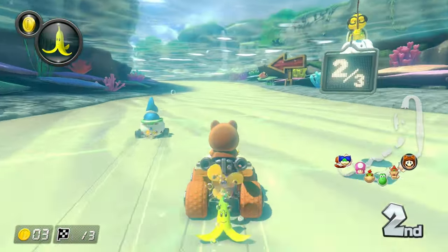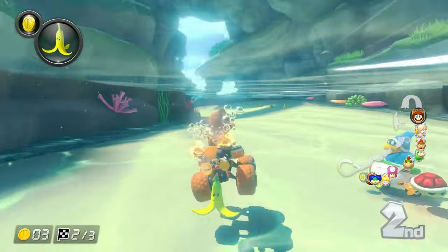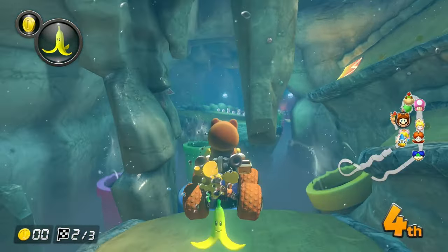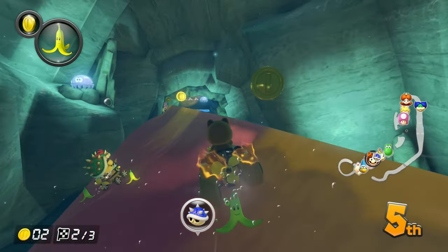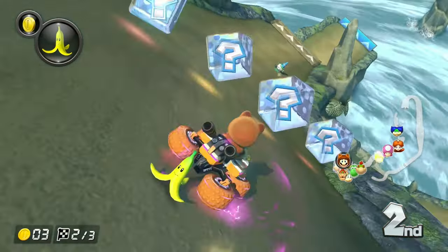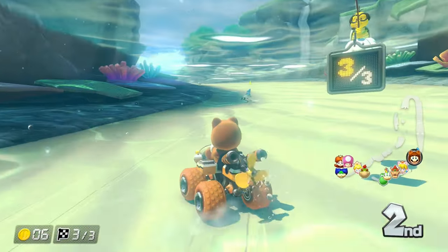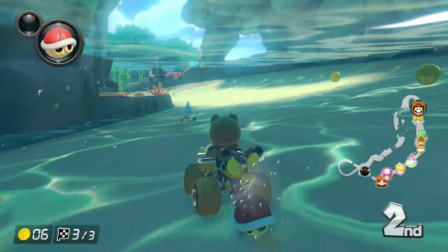We're still in it though, we're right with them. Ouch - Kamek! We're getting wrecked over here. Hey, what's that to the left, is that a shortcut path? Fifth place - yikes, we gotta get some boosts here guys. First place - spike shell! Oh we are in it now, we're right back. We're right back. Now we need something, give me something good here. If we could hang on to this red shell it could be huge.